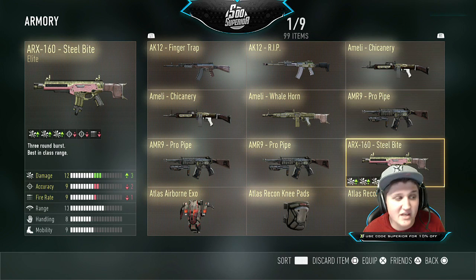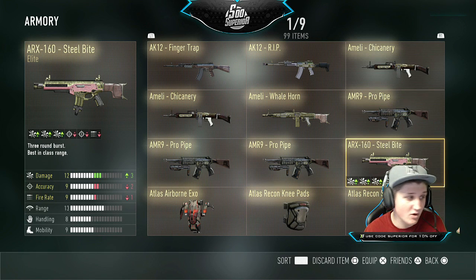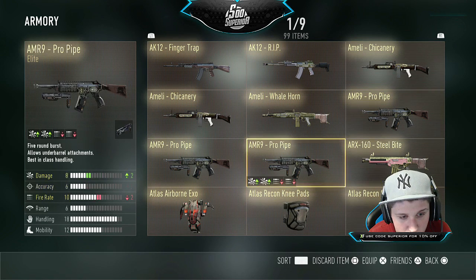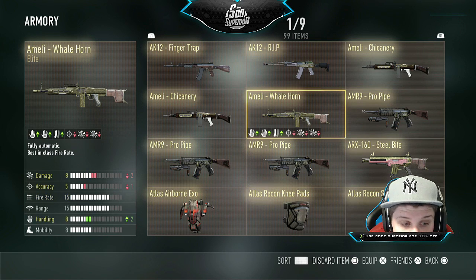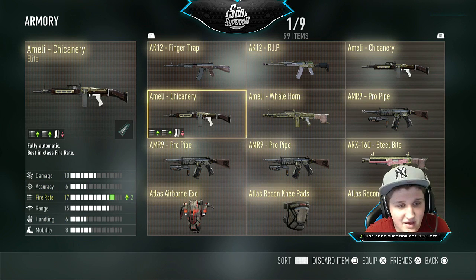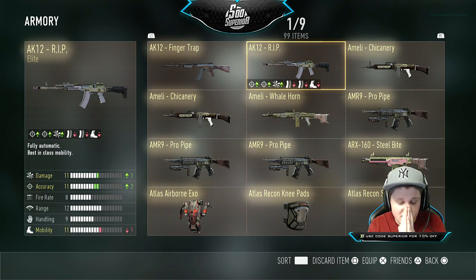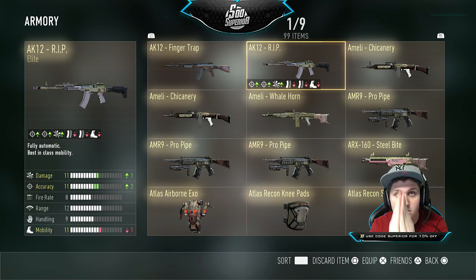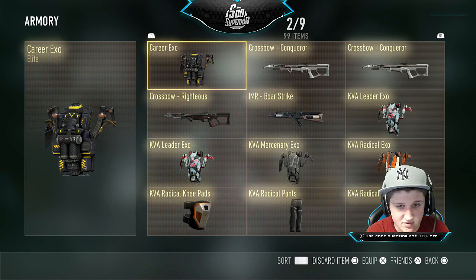The Steel Bite is good but I actually like the Hole Punch better — go check out my video on how to get the Steel Bite without actually getting the Steel Bite, it'll make sense when you watch it. I have three Pro Pipes — three of them, don't know why. A Whale Horn I'm never gonna use. The Chicanery — that's actually not that bad for an AMeli. Two Chicanerys. And my baby, the AK12 Grip — I love it so much. Also the Finger Trap, most useless gun in the entire game.